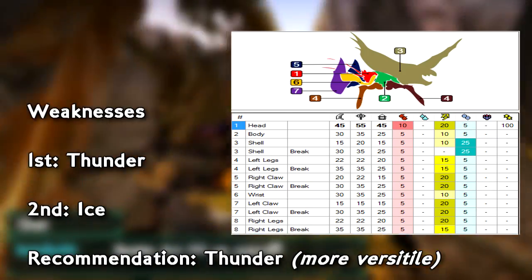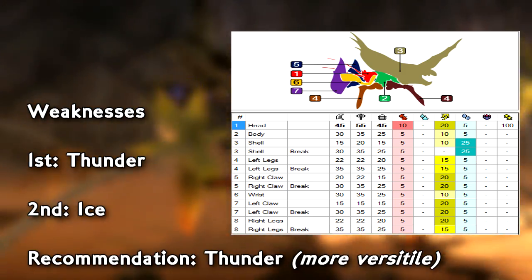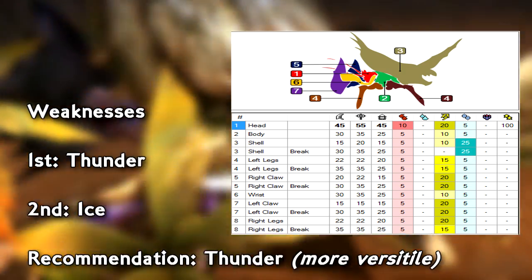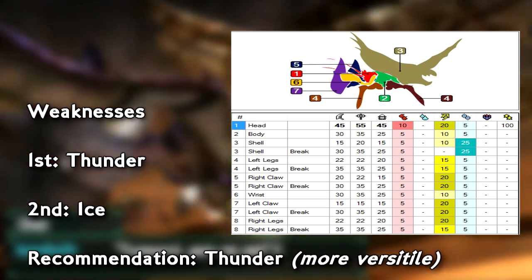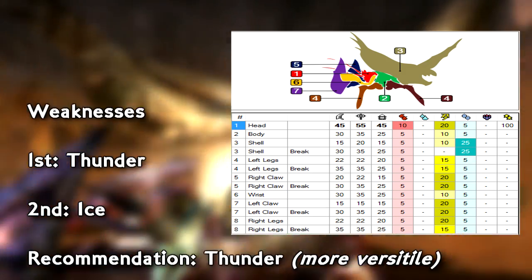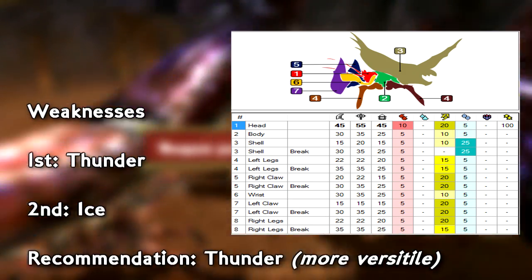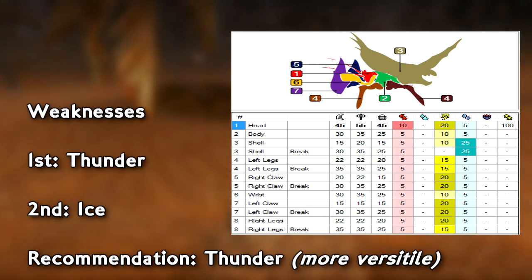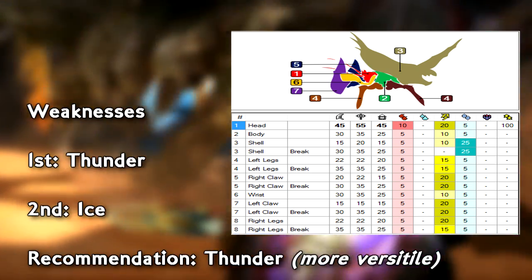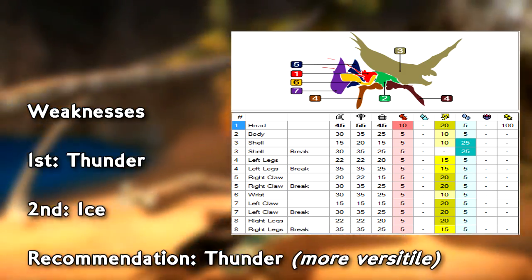Now let's talk about the weaknesses of the Stonefist Hermitaur. If you use fire, you'll do roughly the same damage no matter where you hit him. There are a lot of hit zones since he has multiple legs — front and back — two hit zones for both hands, his face, his underbelly, and the massive shell on his back. Speaking of breaks, his legs can now break, though breaking them doesn't necessarily grant additional rewards in the box, but they do open up additional damage zones.